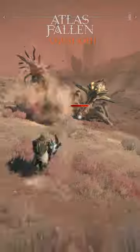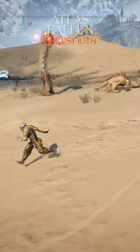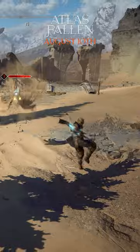Besides the variety of essence stones, you also have two more options to avoid damage. Evading lets you jump out of the way of an enemy's attack. This can both be done on the ground and in the air, and is considered the safest option.